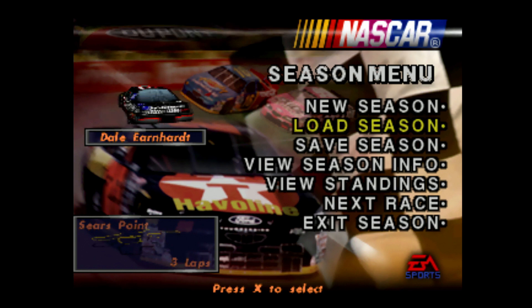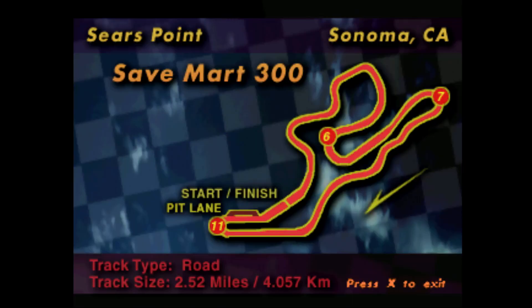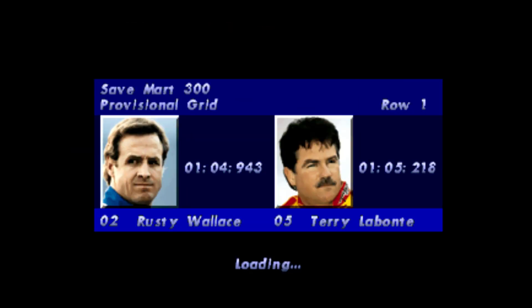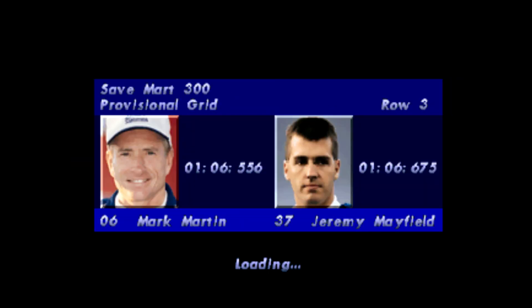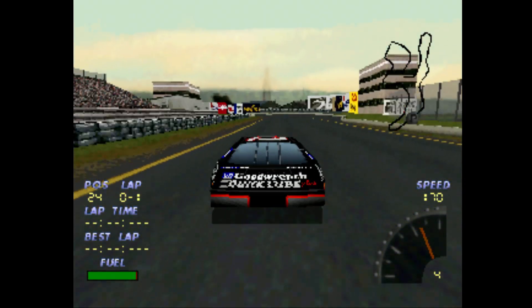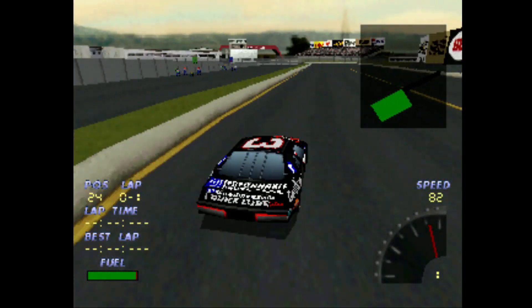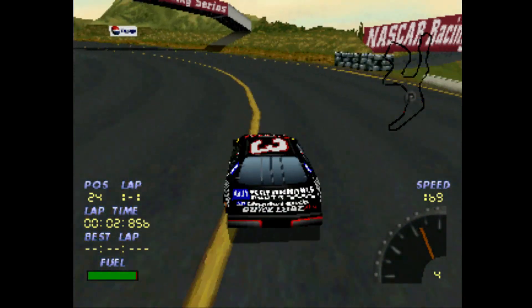Welcome to part four of the NASCAR 98 season. We're at Sears Point Raceway for the Save Mart 300. Interesting thing about this track is it's actually one of the real courses on the NASCAR schedule to this day, although it's gone through a couple of name changes — they called it Infineon for a while, and now they just call it Sonoma Raceway. In its original form here, it's got that dip out of the top with those extra turns.